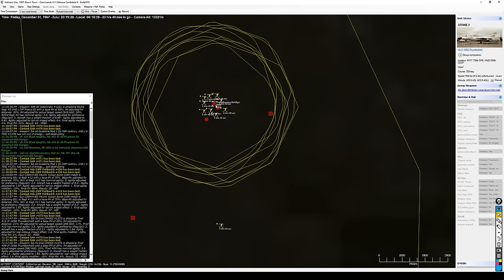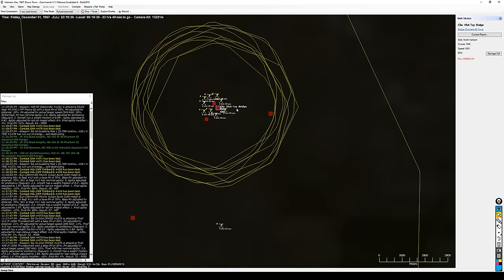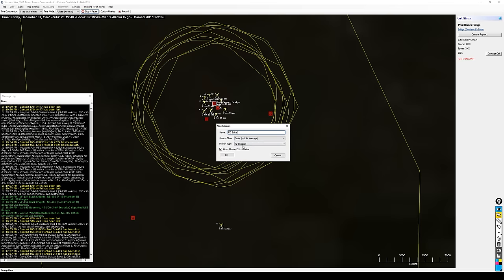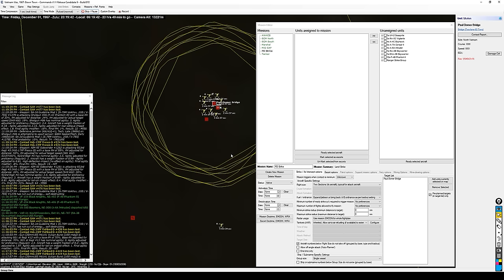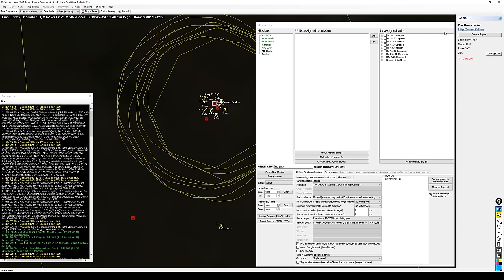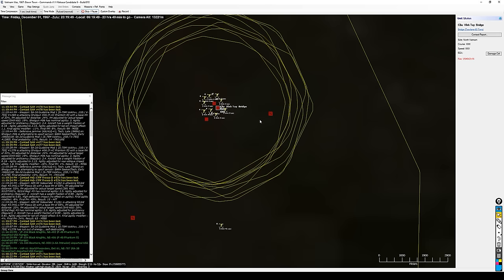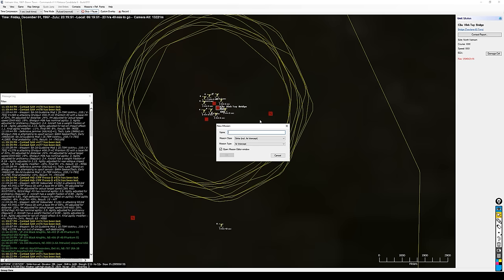Our targets are going to be two bridges: Paul Dahmer and Colvin-2. Let's go ahead and create the mission with Control-F11. I'll call this one the PD Strike — this will be a strike, land strike. I'll leave this empty for now and come back to tweak it. I'll select the Colvin-2 bridge, Control-F11, and call this the CVT Strike — again, a land strike.